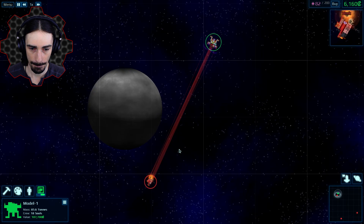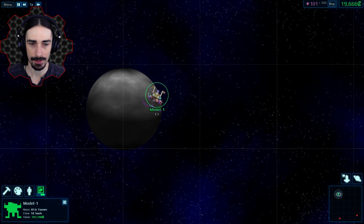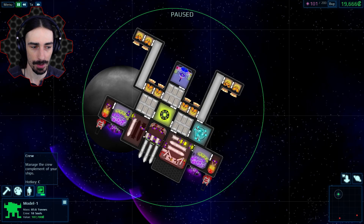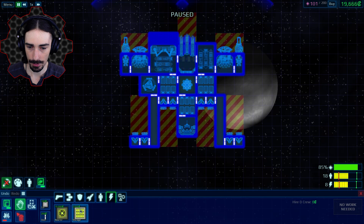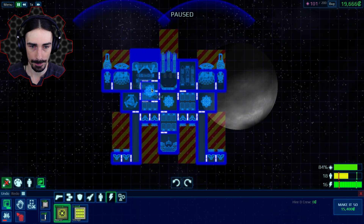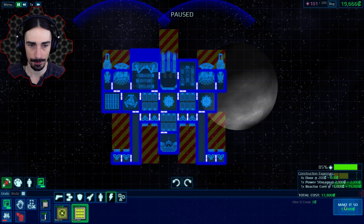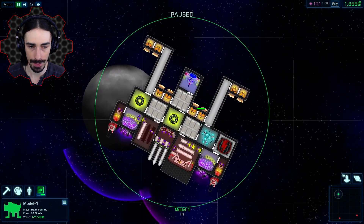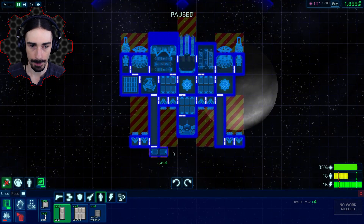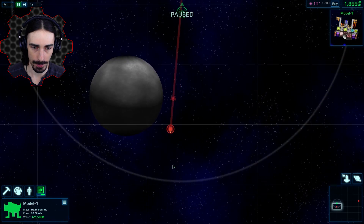There he goes — sweet! 13,000 earned. We have 19,000 total, which leaves us enough for another reactor core. This is starting to work! I'm going to put a reactor core right here behind the shield — that should help. We'll put some storage over here and add some bunks. We can barely afford all of that — we need more crew though.